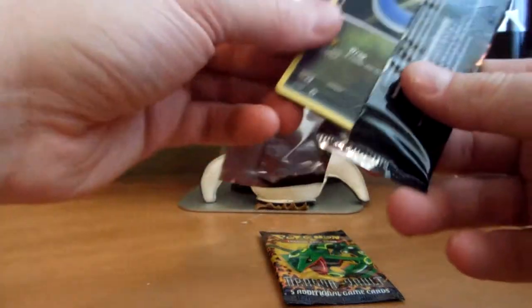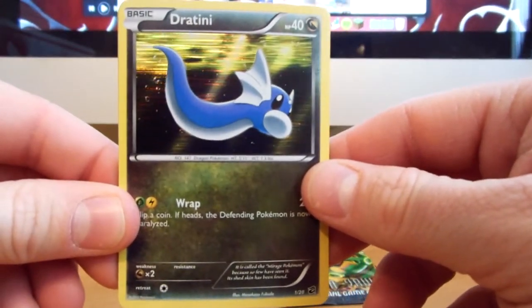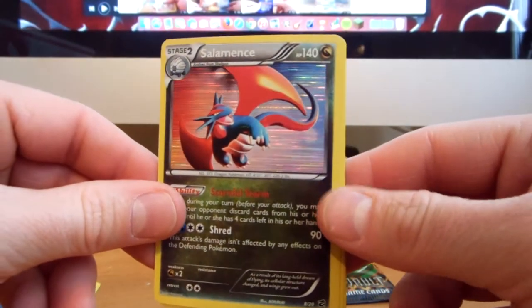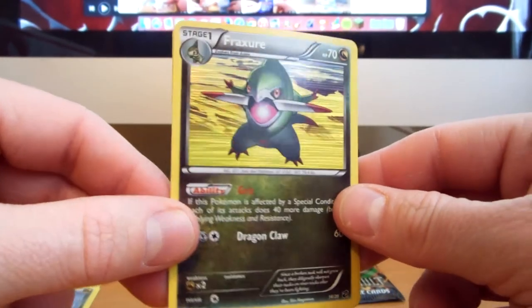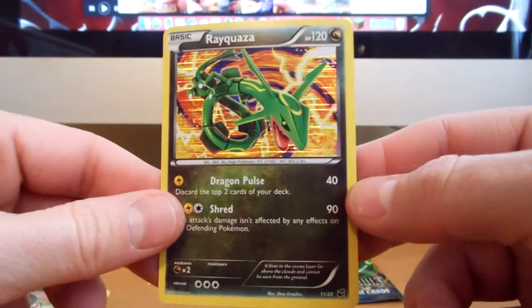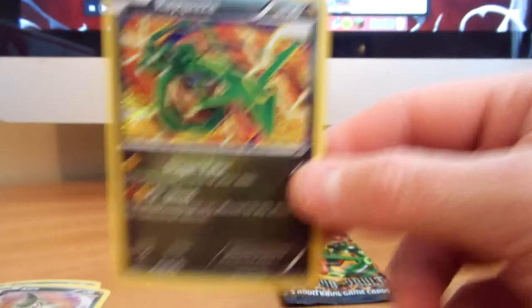Starting with the Haxorus pack. We have a very cool looking Dratini, an awesome looking Salamence fracture, Axew, and an awesome Rayquaza — very, very cool.